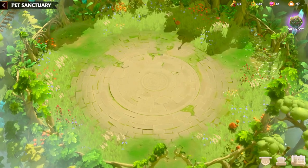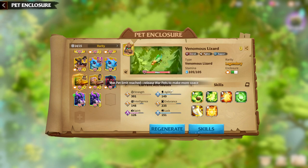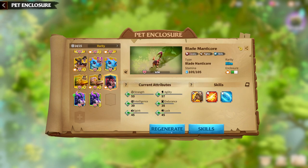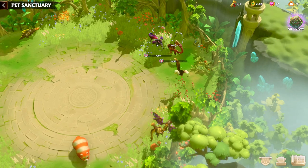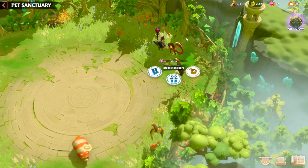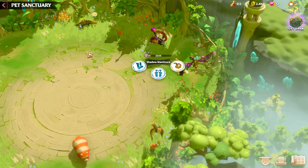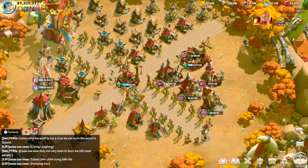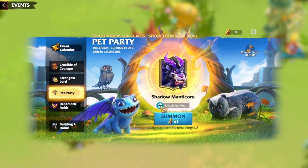One of my favorite features is the warpet feature, and we have some new warpets in the game which look amazing. There are cavalry and marksman warpets — a manticore type. The first is the Blade Manticore for cavalry and the second is the Shadow Manticore for marksman. As a marksman player, I'm always excited whenever I see new warpets.